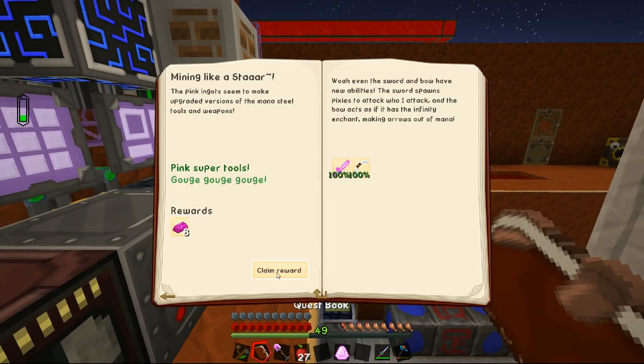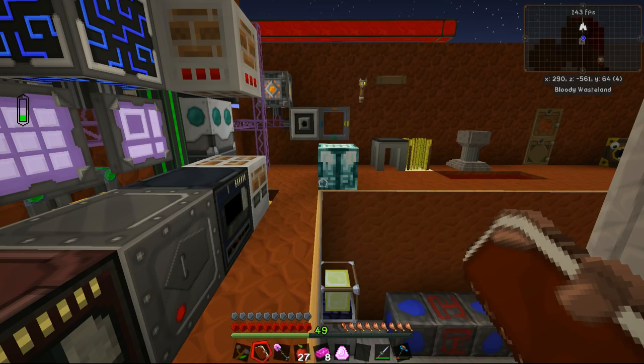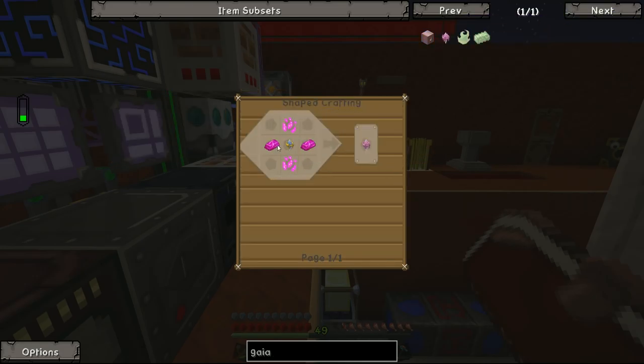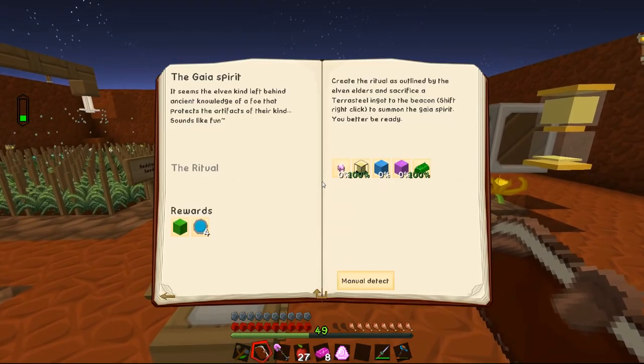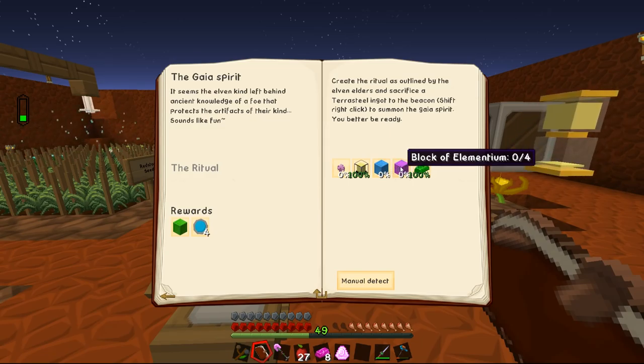Now the only thing between us and this block of Terra Steel is five blocks of Mana Steel, four blocks of Elementium, and four of these Gaia Pylons. Thankfully the Gaia Pylons are not all too hard to make — we need two Pixie Dust, two Elementium, and one Mana Pylon, and we've made Mana Pylons before. I'm going to go away, wait until we have a bit more mana, then make all of the Mana Steel and Elementium. Again a little while later, we now have a bunch more Mana Steel.